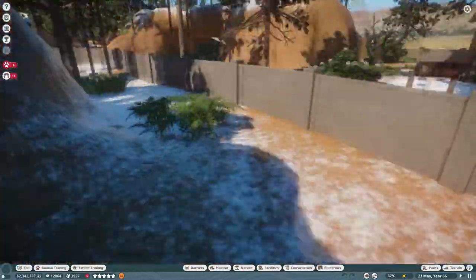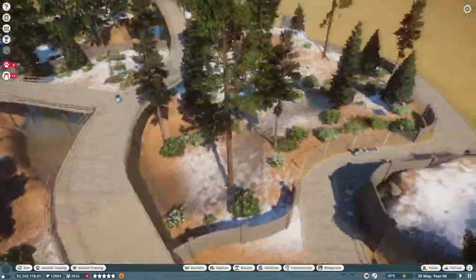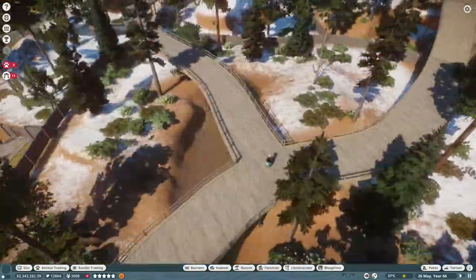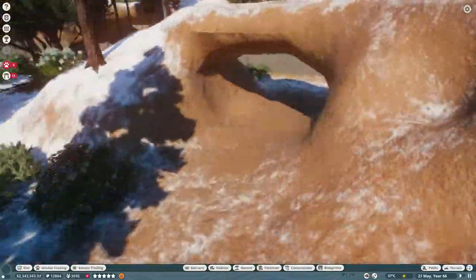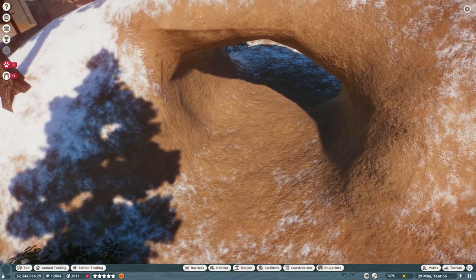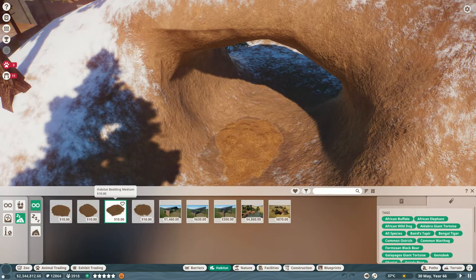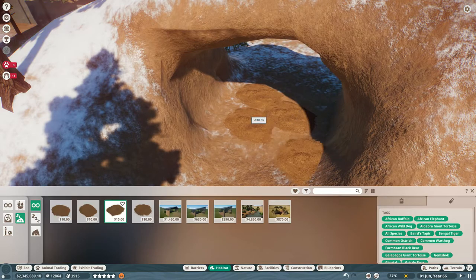And then they also have this little hole here they can go through. I realized that I didn't actually give them a cave. The only kind of cave I gave them was this. So let's actually add a little bedding in here. We can do a medium bedding like that. Yeah, I didn't actually give them a cave.